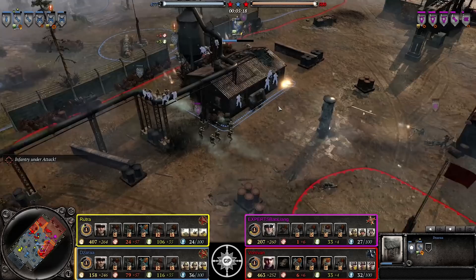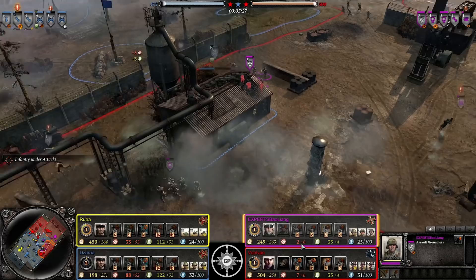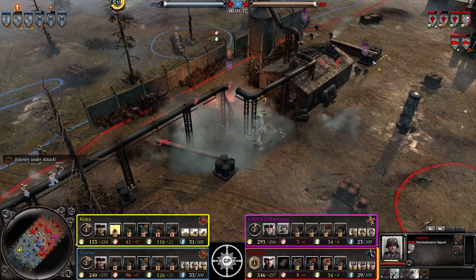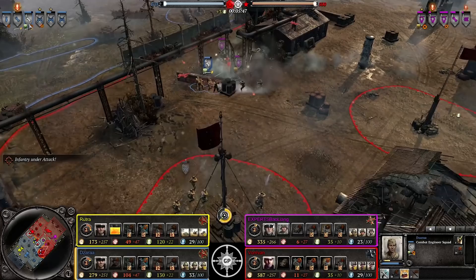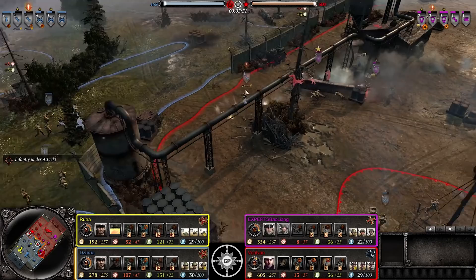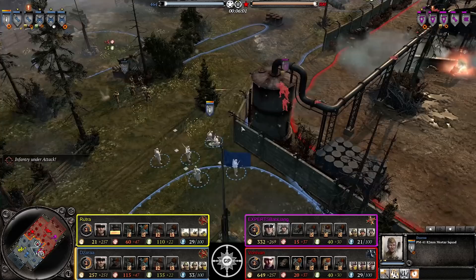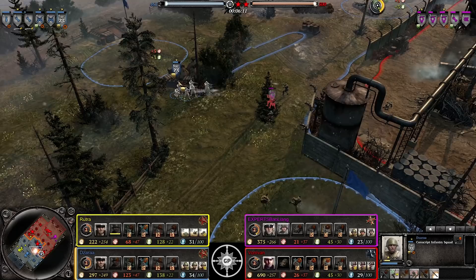Assault grens come in but conscripts are shredding them. The engineer squad switches out for the flamethrower unit in the building, which does incredible damage. He only has six munitions - the allies have decapped both Axis points so they're getting no resources at all. Don't expect grenades from the assault grens anytime soon. Zara has two flamethrowers cycling back and forth. The engineer squad barely makes it out alive. Conscripts back up with a mortar - I think that's the first Soviet mortar I've seen all day.